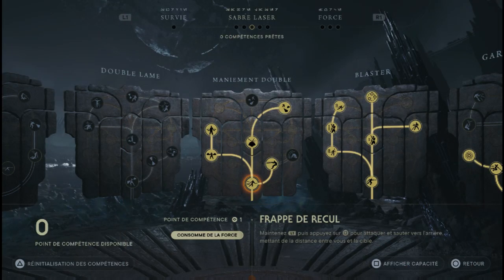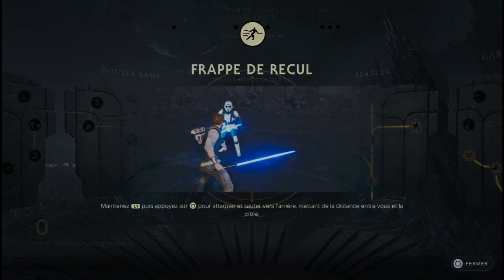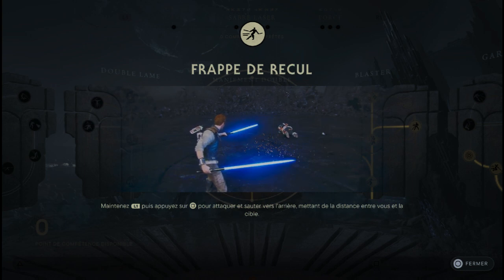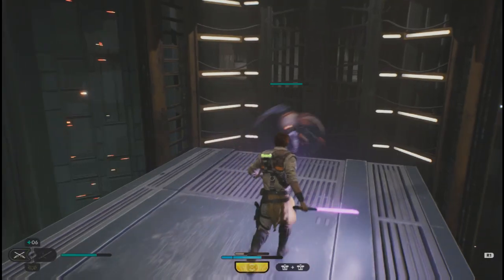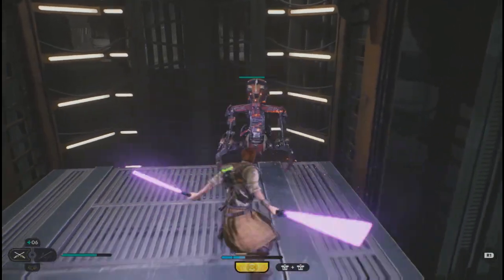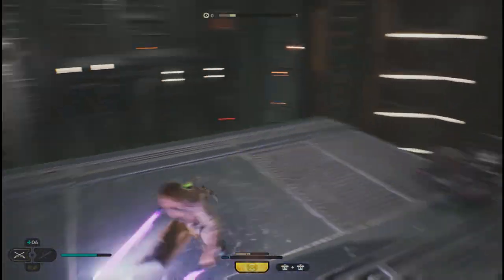On démarre avec la première posture maniement double et la compétence frappe de recul. C'est une compétence qui va vous permettre de faire une attaque rapide vers l'avant et ensuite reculer. Bon à utiliser si vous ne connaissez pas encore bien les patterns de l'ennemi qui est en face.